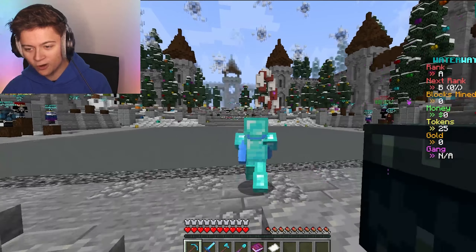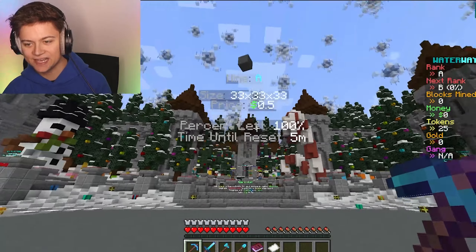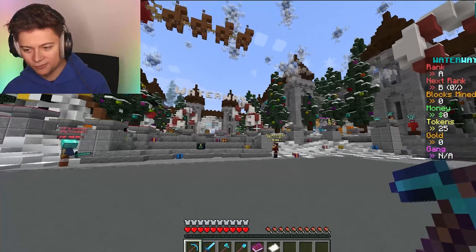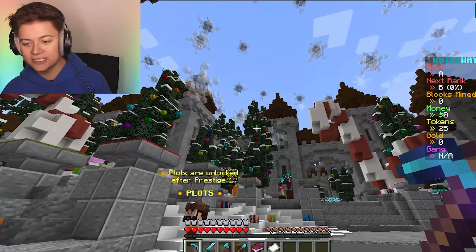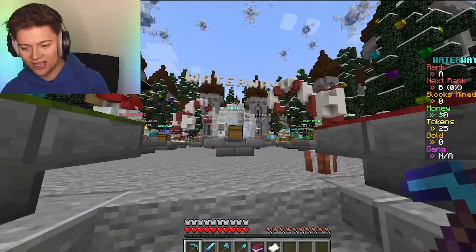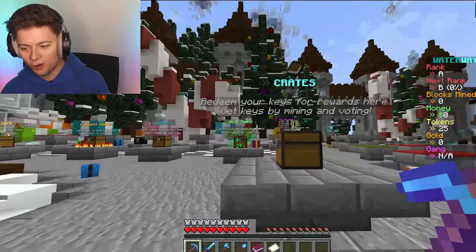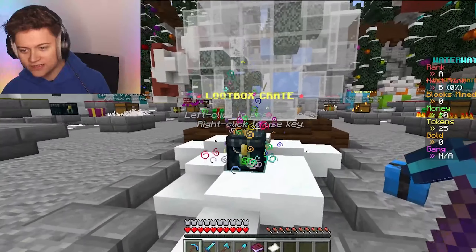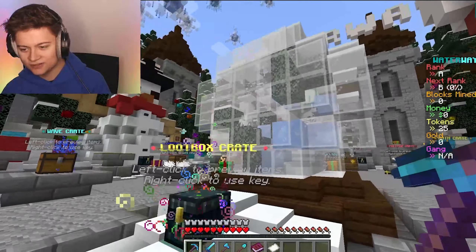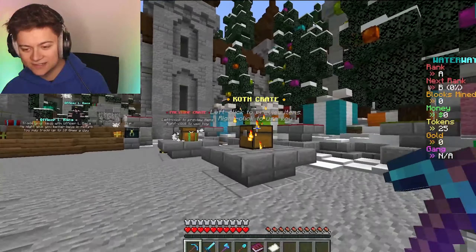When you spawn in, we are already at the mine right over here. This is the A mine and take a look at this brand new lobby - we've got this super epic lobby with a snowy background and it just looks so amazing. We've got OP crates over here, crates on crates, a loot box crate, bunnies, and a snow globe. This is insane.